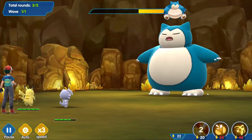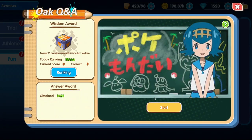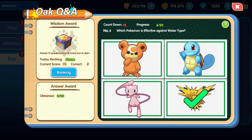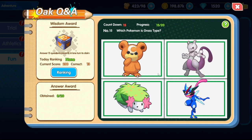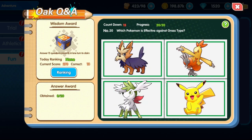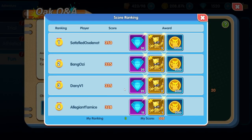I unlocked a new boss similar to Persian, but this one rewards you with EXP and not gold. I also unlocked a Pokémon quiz — it's a very basic quiz, but it has a ranking based on how fast you can answer the questions. If you want to compete in the ranking you need to be super fast, and sometimes it can get confusing, so good luck. On day one I got myself rank 3, but I promised myself I will get rank 1.